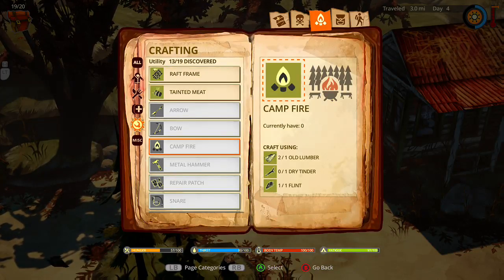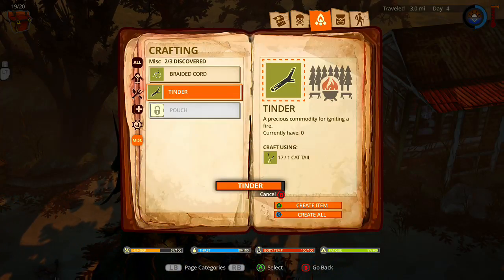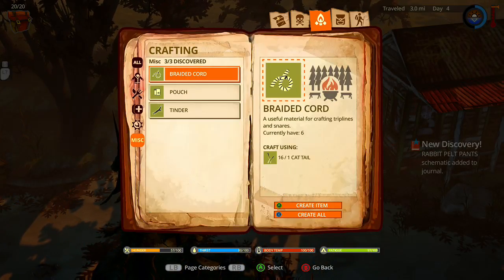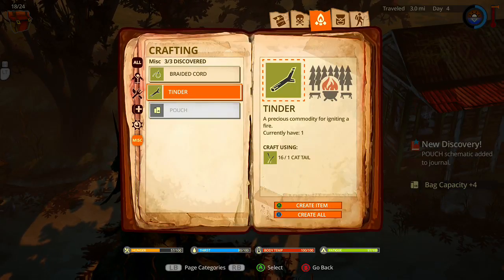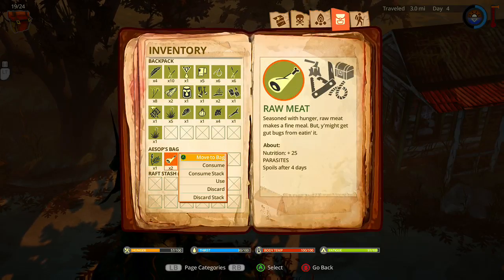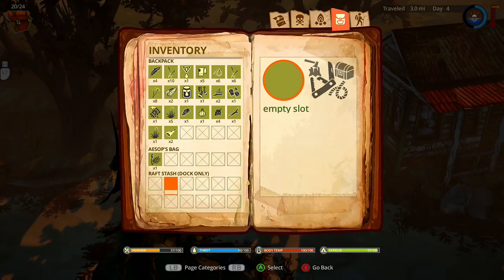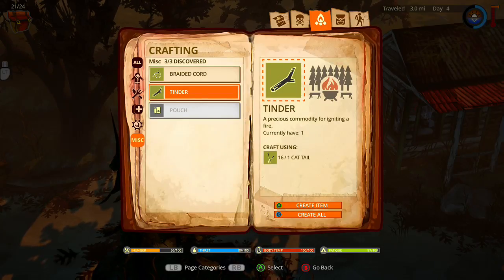We need to dry tinder which is here — now that we can do it apparently, okay, why not. Alright, we'll take these back. Oh dock — you have to be at the dock to do it. I gotcha. I'm gonna see about using this too — we'll get back to our thing.